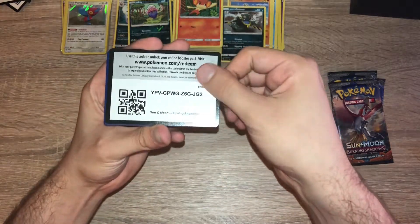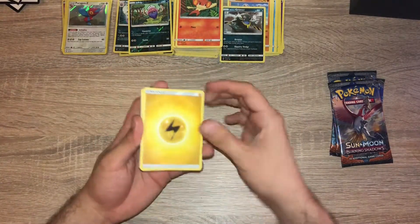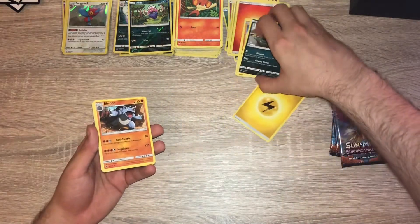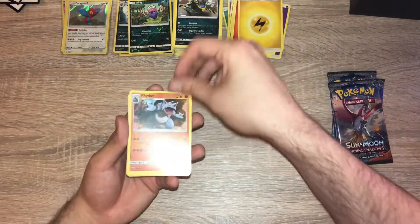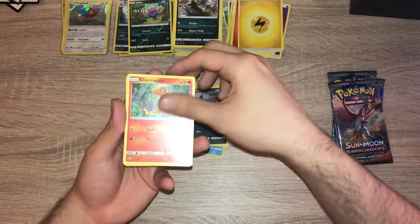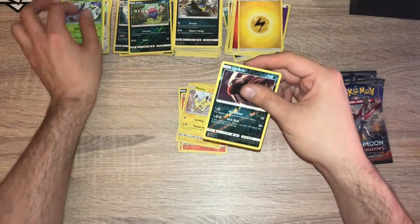Box two, pack five: lightning energy, Rhydon, Lunatone, Salandit, Porygon, Ratata, Charmander, Pancham, a reverse holo Pikachu, a Dark Ray — nice — and an Araquanid. I hope these boxes are building up to something.